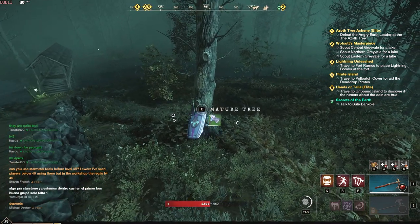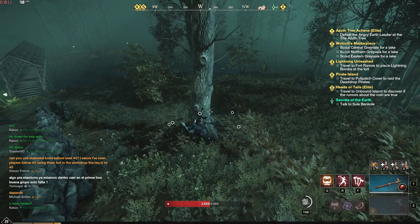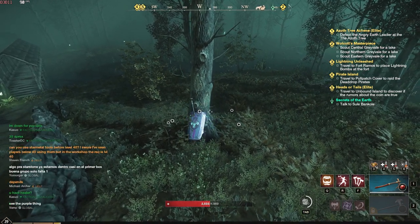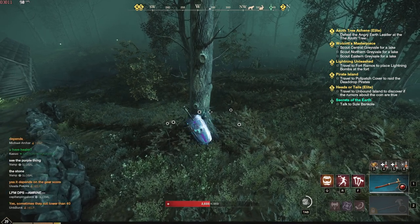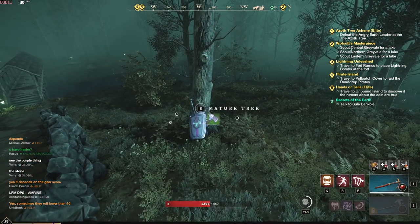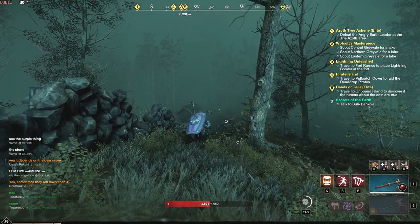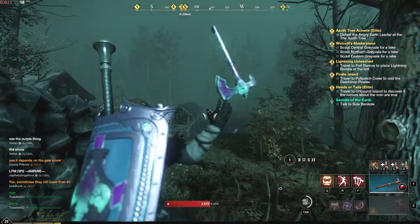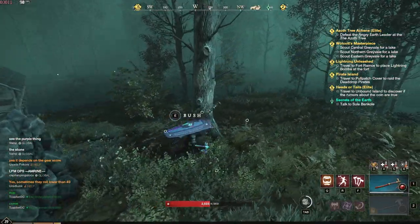First, let's see the speed of four light attacks normally: one, two, three, four. That's just normal without the animation cancel. Now with the animation cancel, all we're going to do is left click and then right click — just left click, right click, left click, right click.